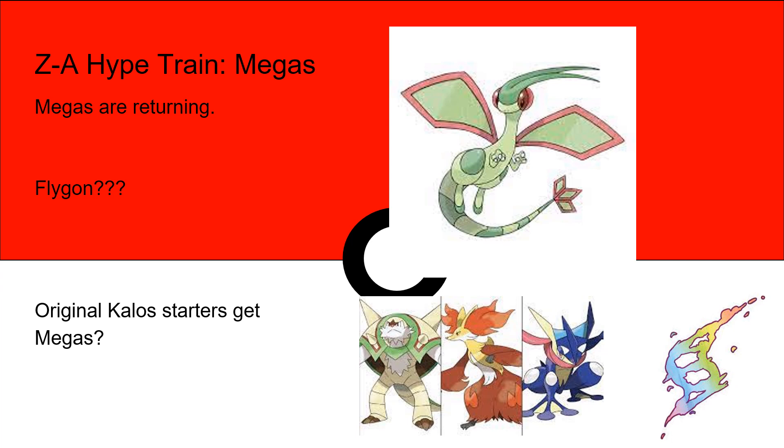And then, is it possible that the original Kalos starters get Megas so they have their own gimmick evolution? It'd be really cool to see some Megas involving these three. Chesnaught could get more heavily armored, maybe become a Steel-type. Delphox could really lean into the witch theme — that'd be really cool. Greninja could go full ninja mode, maybe become a Flying-type or something like that. Lots of possible options there for our three starters.